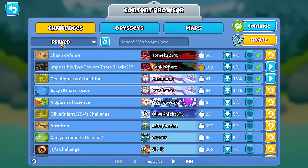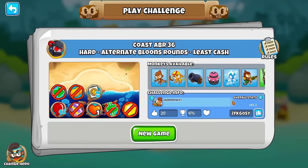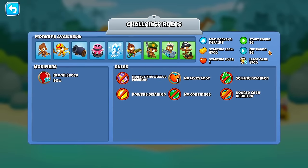Let's try a round that is never, ever shown. Alternate Bloons Rounds 36. I actually don't know what's on this round - maybe Camel Banks or something like that. Should be similar to the normal 36, but there's only 4,700 to deal with this round.